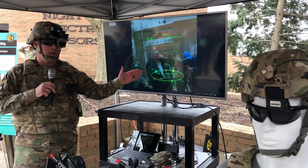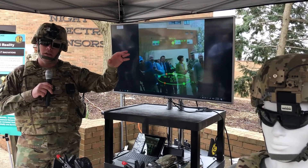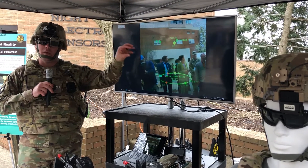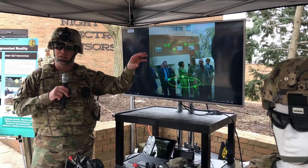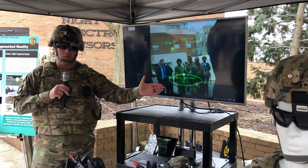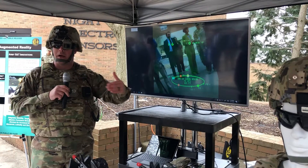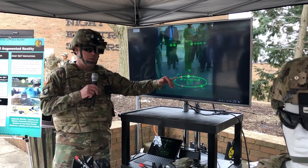With this capability, I don't have to have line of sight of my squad leader or my team leader. I know, because I see his blue icon out there through the trees, that he's right there and I know how far away he is. This allows me to push him out a little further and put more guns on that forward line so that we have maximum firepower forward.